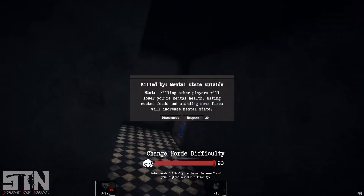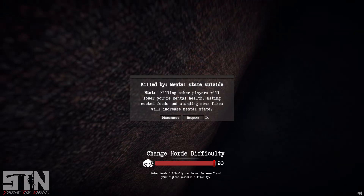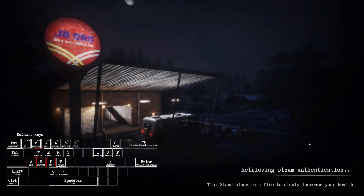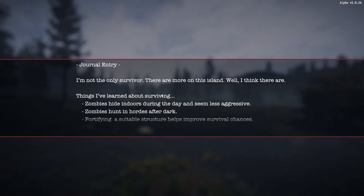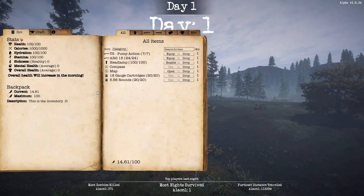Let's go down two more to minus ten — suicide. Killing other players will lower your mental state. Eating cooked foods and standing near fires will increase your mental state. So making yourself a nice meal is pretty much the root of everything in this game. If you can make yourself something good to eat, you can keep yourself hydrated and full of food, you will increase your lifespan very quickly. The best way to do it is through stews — we're going to go into that in a separate video for calories and all that kind of thing. And there we go: once again we are back down to normal health because we've died. Everything is much lower, we can only carry a hundred. It's not good.